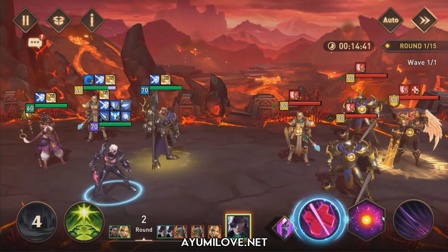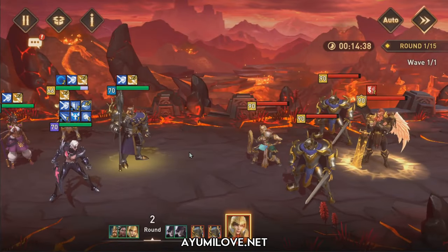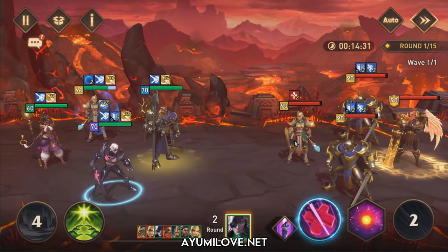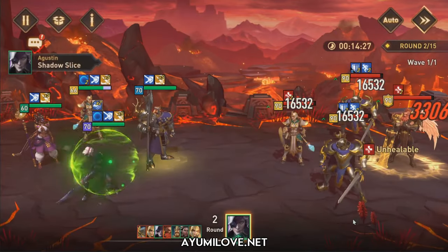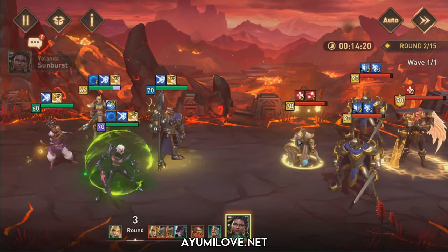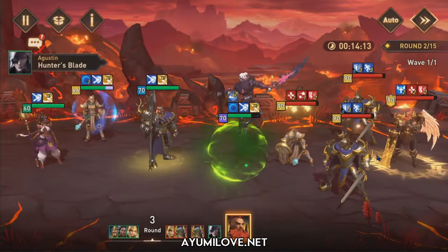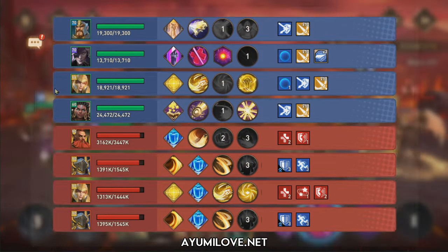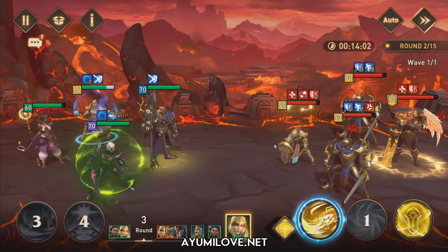Each time the Lightwinds Aquari attacks or targets Augustine — he will always target the dark hero in my team — Augustine will benefit from the counter attack buff, which allows him to deal a massive amount of damage to the enemy. Both Yolanda and Mary's special abilities boost Augustine's damage and also provide bonus turns, which allows Augustine to quickly cooldown his ultimate ability to do even more damage.